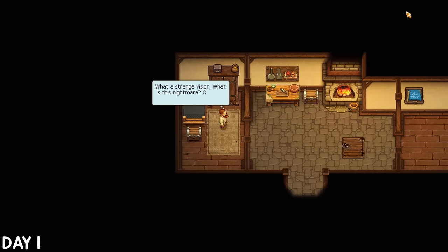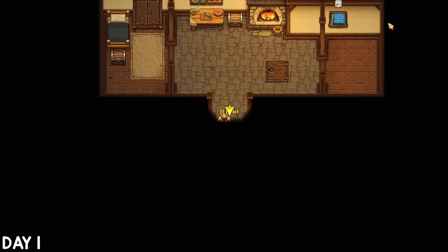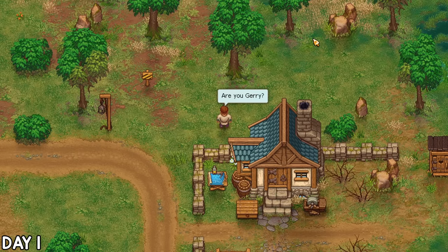On day one I woke up in this strange little house having just had a vision. I think I'm dead, but I don't really have time to ponder that thought because I need to find Jerry. I walked out to the back of my house and dug up a dirt pile to find a bouncing skull — turns out this is in fact Jerry, though it did take him a minute to remember.